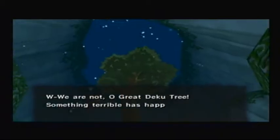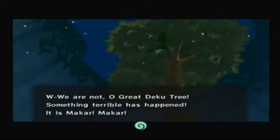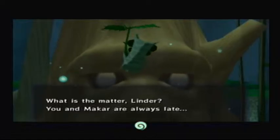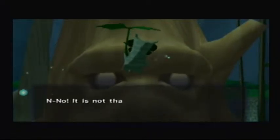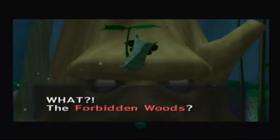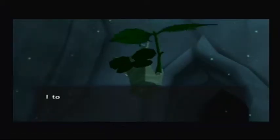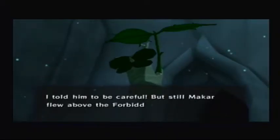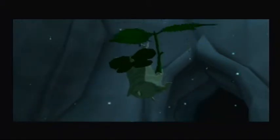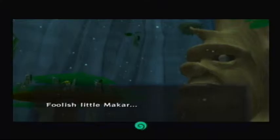We are not ready, Deku Tree — something terrible has happened. It is Makar! What is the matter, Linder? You and Makar are always late. No no, it's not that — Great Deku Tree! Makar fell into the Forbidden Woods. Uh oh. The Forbidden Woods? I told him to be careful, but still Makar flew above the Forbidden Woods, and as soon as he drew close to it... poor little Makar.